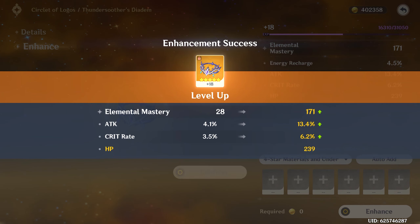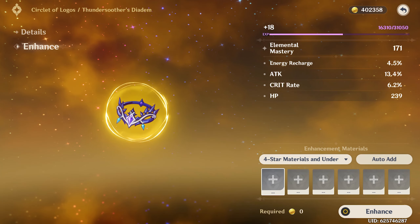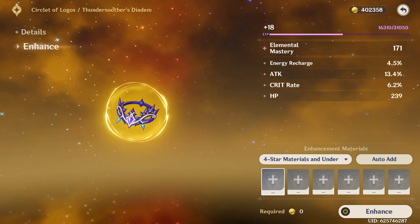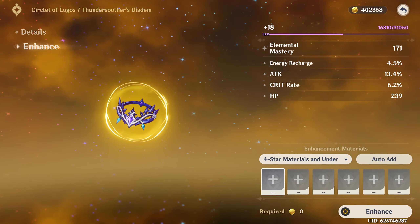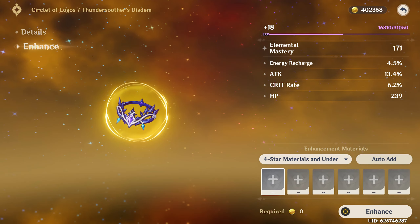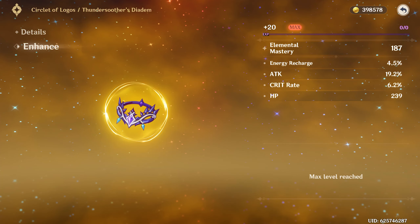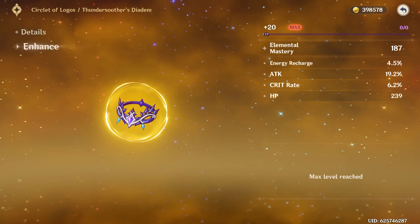I leveled up the elemental mastery sands to see what it gives — it landed attack percent and a tiny bit of crit rate. Elemental mastery isn't bad on Keqing especially for an aggravate comp, but you'd probably want Thundering Fury for that. The last roll went into attack percent. It's an interesting piece — I'll keep it around just in case, but that's not what I'll be using. I do have a crit rate circlet, so let's move on to Thundering Fury.